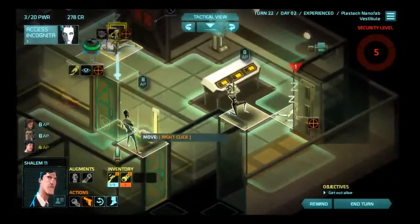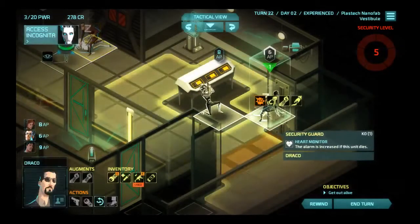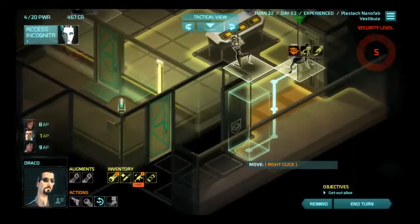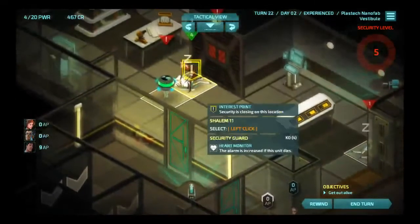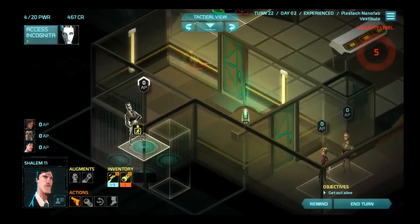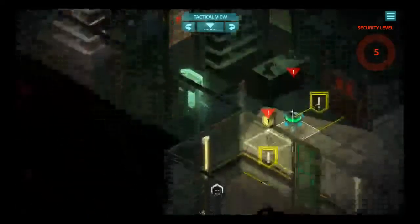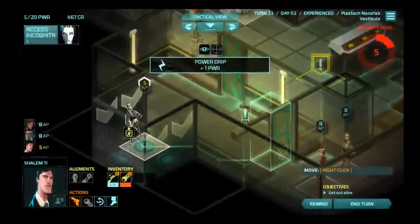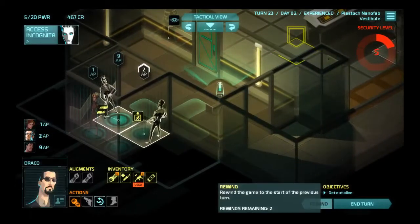Instead of doing what I just did, we're going to sprint with Draco. Because he can scan, and then he can steal, and then he can run behind here so the guard won't see him. Oh, and he can keep going — definitely do that. And Internationale can go, and Shalem can go, close this door, and run over here. End the turn. Looking around — the walls have eyes. Well, you got hit with a dart, my friend. It was pretty cool. Internationale can get in here, and Draco can get in here. Let's book it.